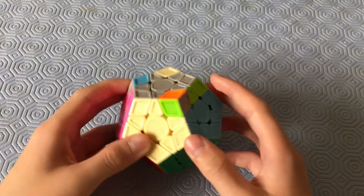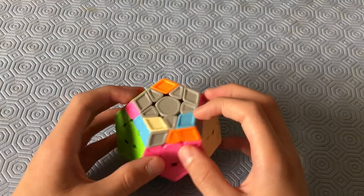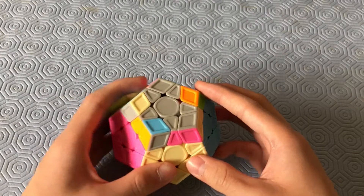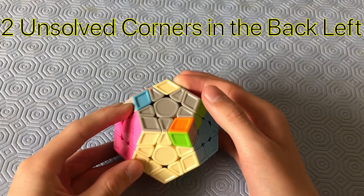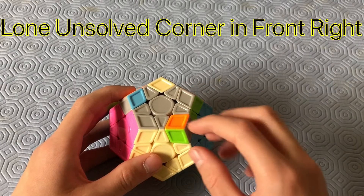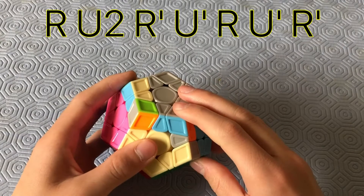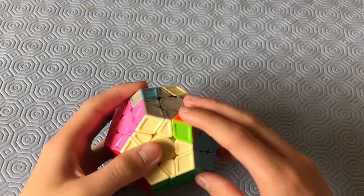This next Megaminx 2-look OLL case kind of looks like an anti-sune again, except the corner that's supposed to be unsolved is solved and the one behind it is unsolved. Hold it so the two unsolved corners that are together are in the back left and the lone unsolved corner is in the front right. Then do: R, U2, R', U', U', R, U', R'.